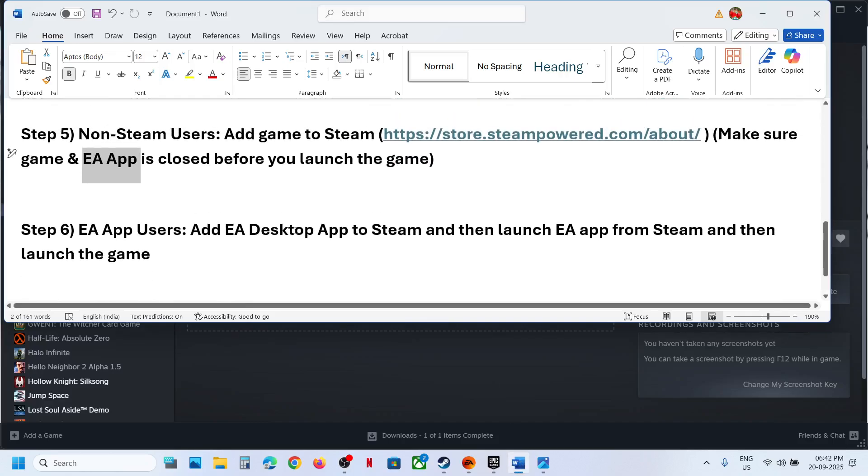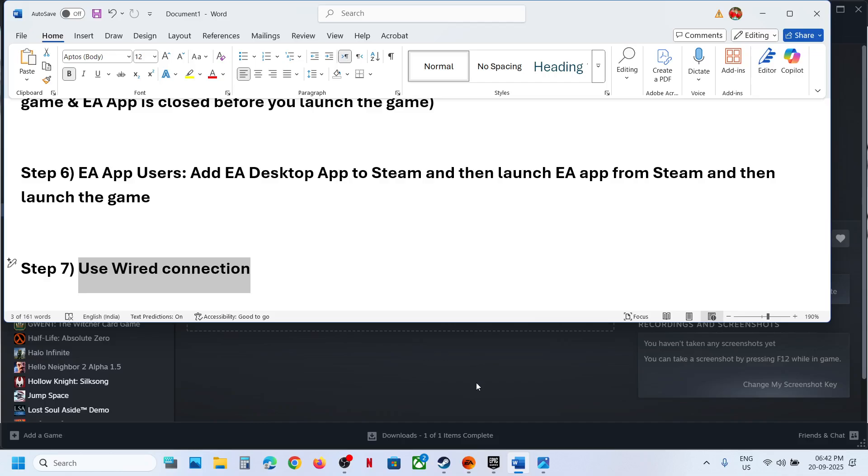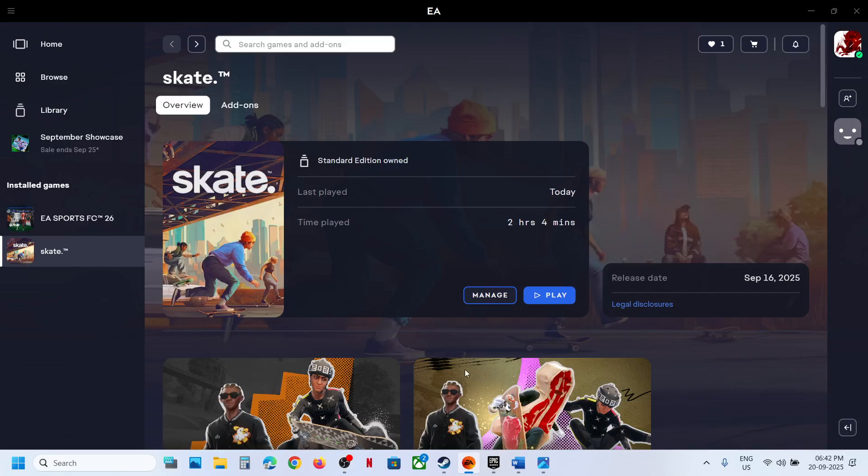If still not working, the next step is to use a wired connection. Connect your controller using a USB cable to the computer, relaunch the game, and then check.